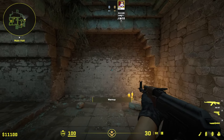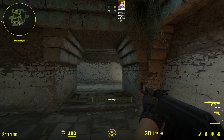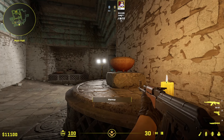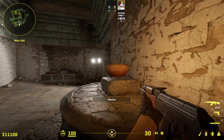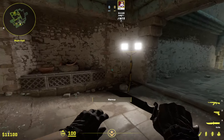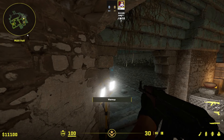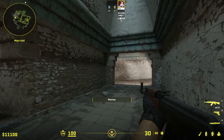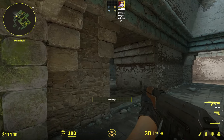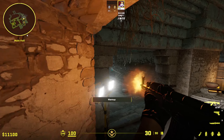One advantageous CT position worth knowing: some people try off angles here or here. There is one position you can get into after smoking deep — I think this one is extremely overpowered. If the Ts are moving through A main and they know you can be in this space, they'll be walking in and clearing this way. As soon as they do this, you will have a free kill from behind and can attempt a saving kill.